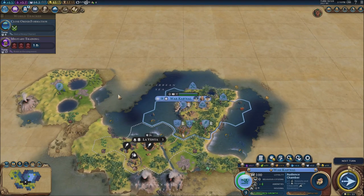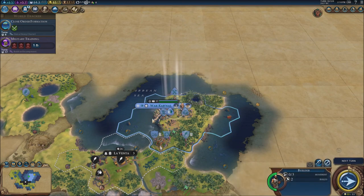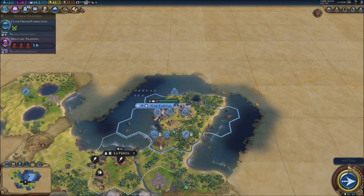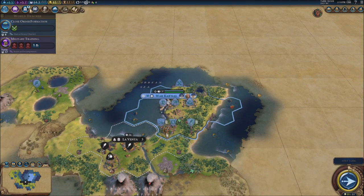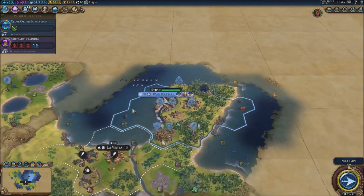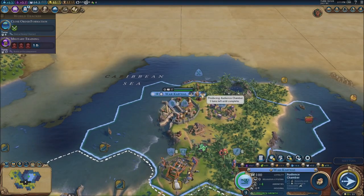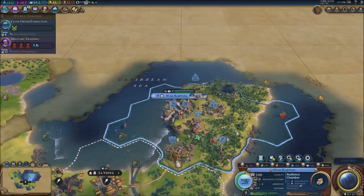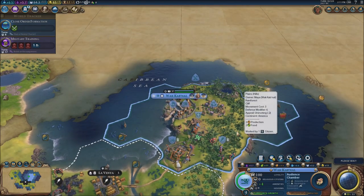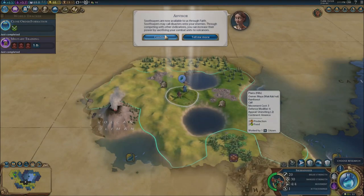I am going to work on another settler soon enough. What I'm going to do is send my builder up towards here, because I know I'm going to settle another city right here. I'm going to start building a bunch of stuff — having a lot of cities everywhere. It's taking forever to get it done, about five turns. I really want to make it go faster.